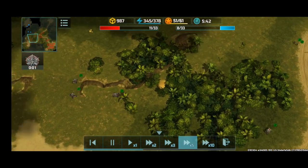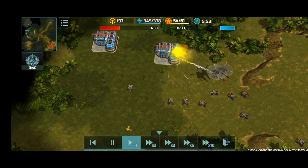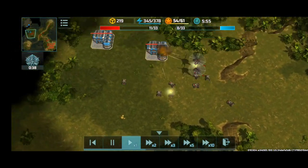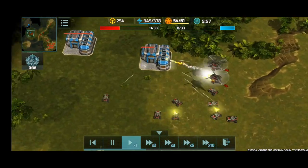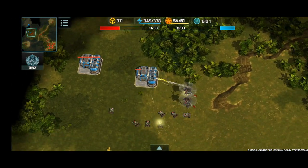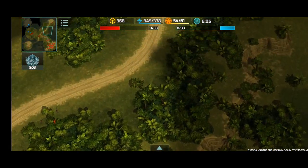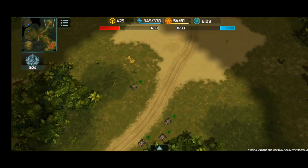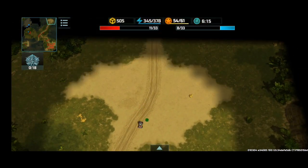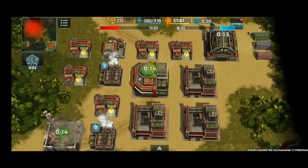For some reason this forest obstructs my vehicles and makes them move towards the base, but I just take advantage of it and attack my opponent since I don't see any defensive structures or defensive units of any kind. Coyotes are patrolling the map to gather containers if they drop by.